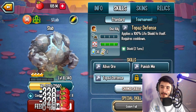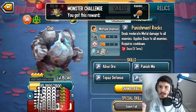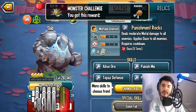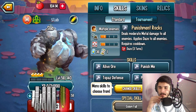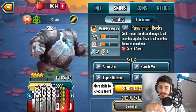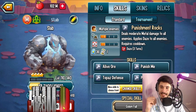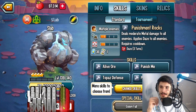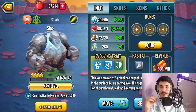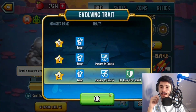They recently made an update where when you hatch your monsters, they now get their actual name displayed. You can change it if you want, but it's something they recently changed — so all your monsters will now have their original name when hatched, like 'Slab' as you can see up there. At rank 4, the stats are solid — I really like the high life and the traits.